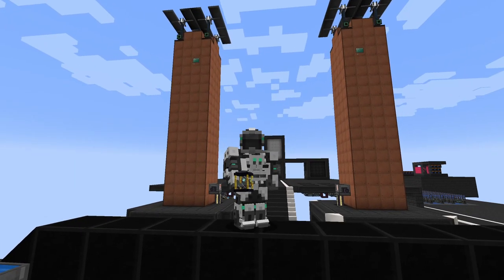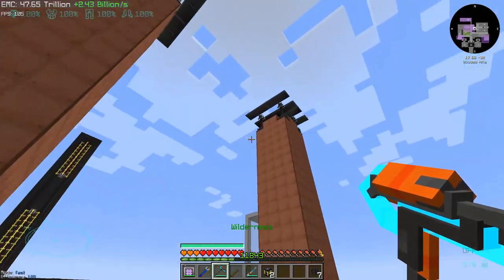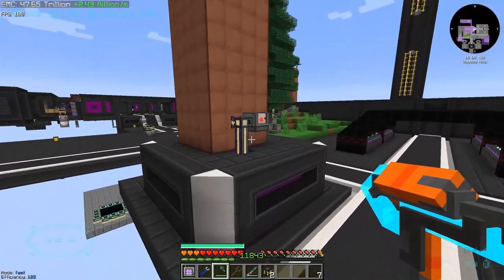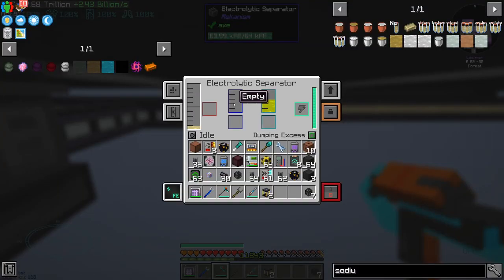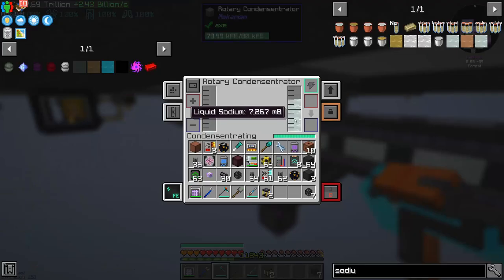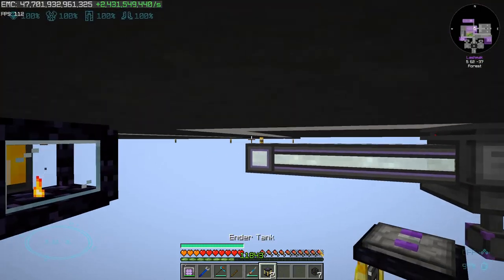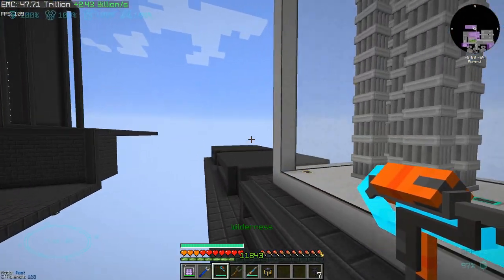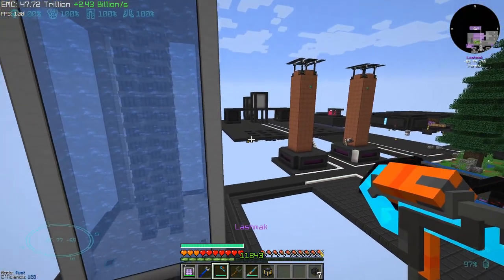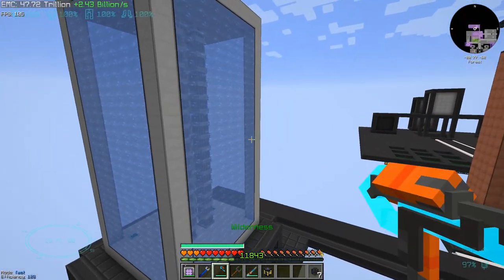Hello, I'm back. We have two thermal evaporation towers — the solar panels are for decorative purposes but we do have resistive heaters. Down here we're getting chlorine as well as sodium, which is being converted into liquid sodium that we can put inside an ender tank.